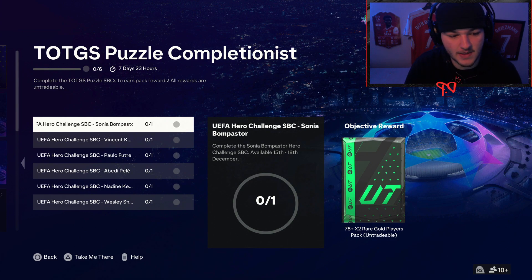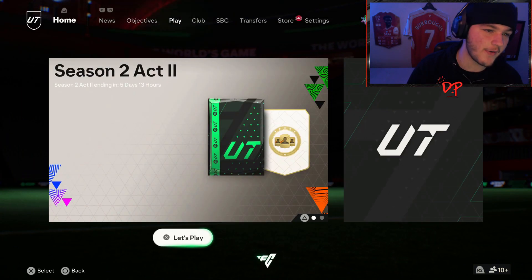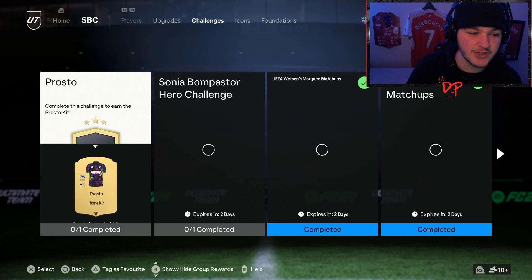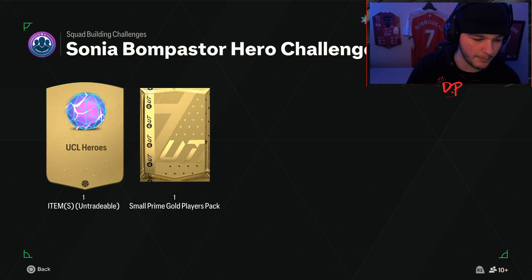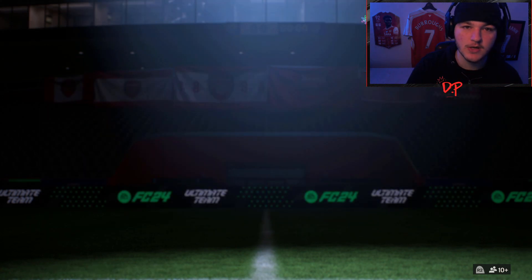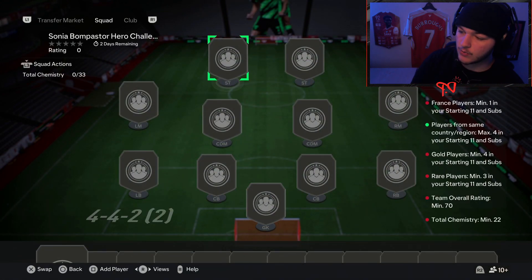The premise is very easy. Head on over to SPCs, then the challenges tab. You'll see the Sonja Bom Pastor Hero Challenge — you get a ball and a small Prime Gold pack. Every single day at 6 PM UK time, go to the SPC and check the challenges tab for a new one. Once you've completed all six of them, you will unlock the group reward.